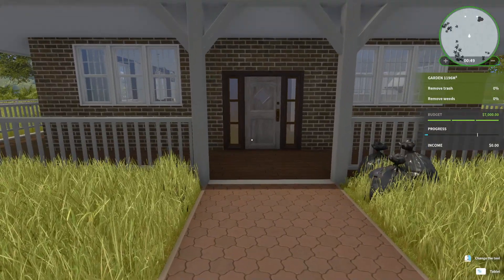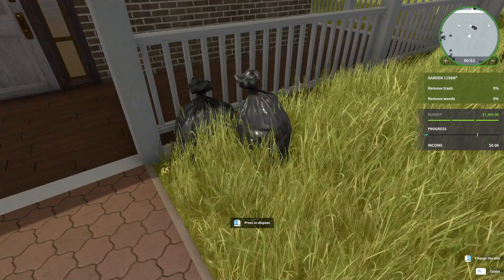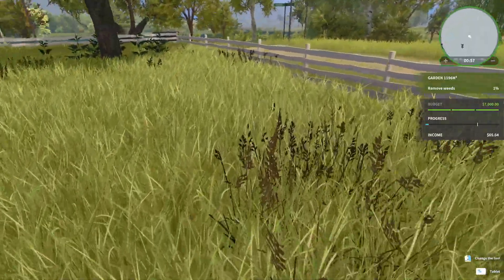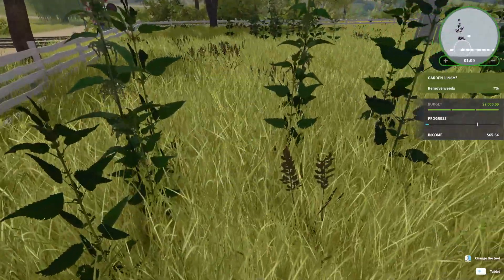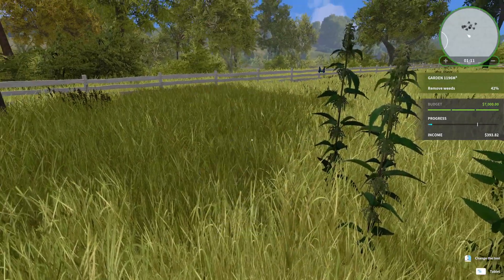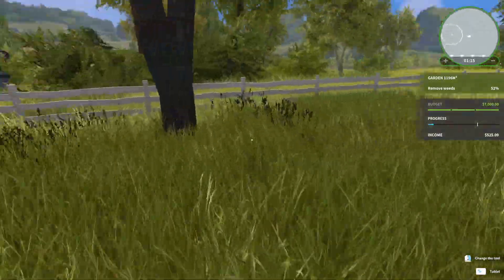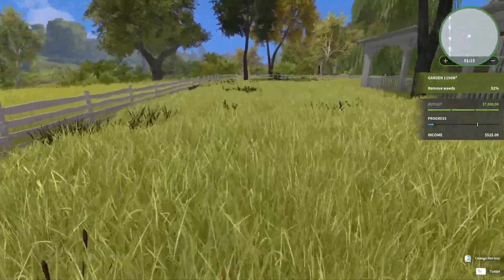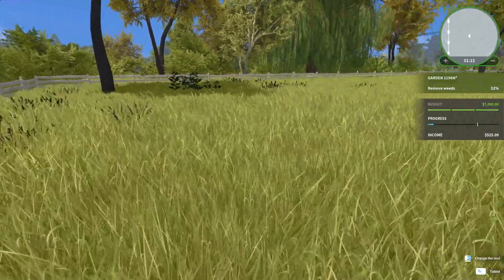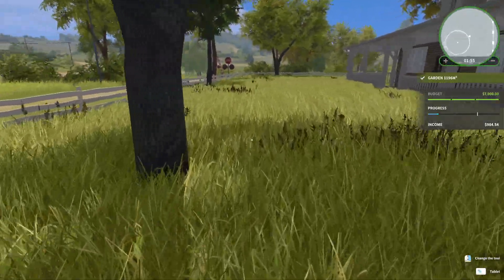Looks like we need to remove trash from the garden and remove the weeds. Let's start disposing of garbage — we've got some weeds. It's pretty cool because we have our trusty little mini-map in the top right-hand corner showing us where all the weeds are. We are 52 percent done with weeds.